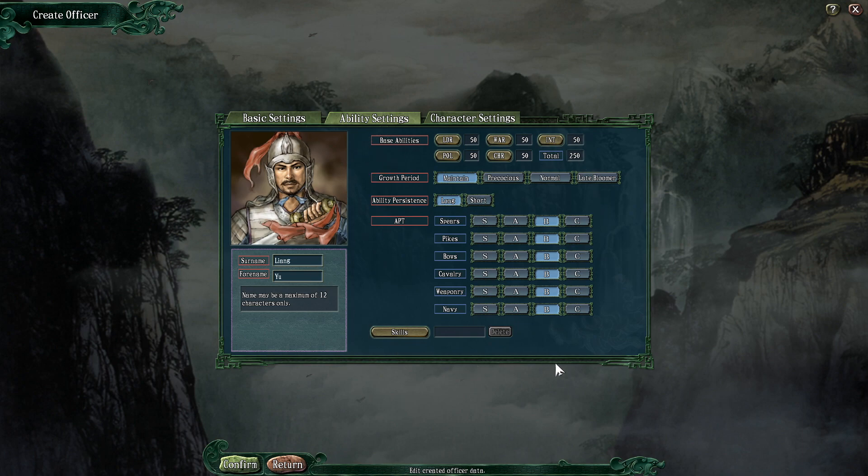Speaking of stats — this is the most important screen for your character in the game, and I would certainly encourage you to set this decently well. All characters in the game have five ability fields. You have leadership, which affects your ability to command units in the field and your influence in cities. Your war ability, which basically affects how good a fighter you are in combat — it also allows you to train troops better. Your intelligence value, which affects how effective you are at using strategies in the field, trying to confuse and bamboozle opponents, and also at creating items and weaponry in cities.